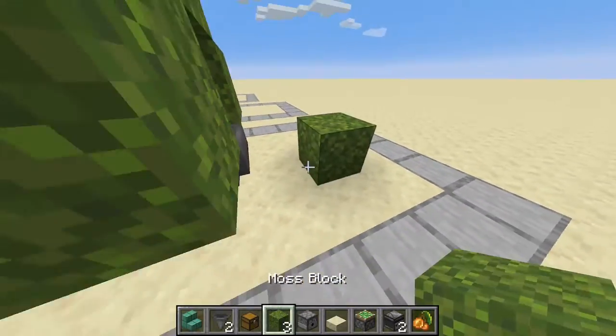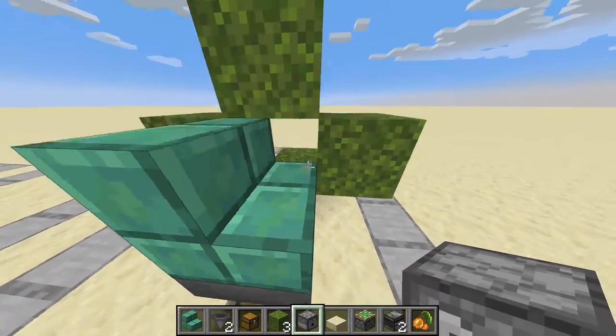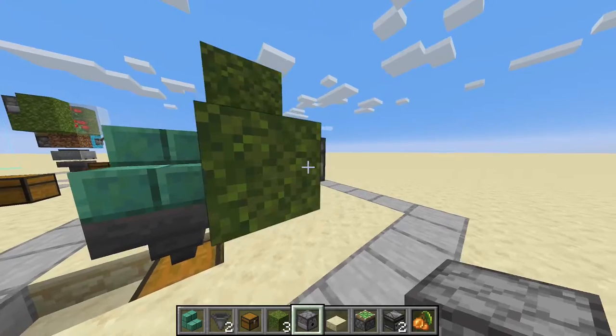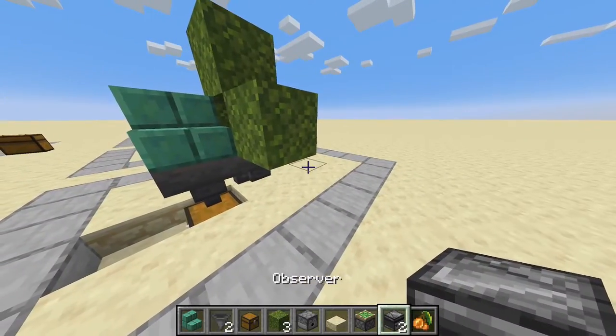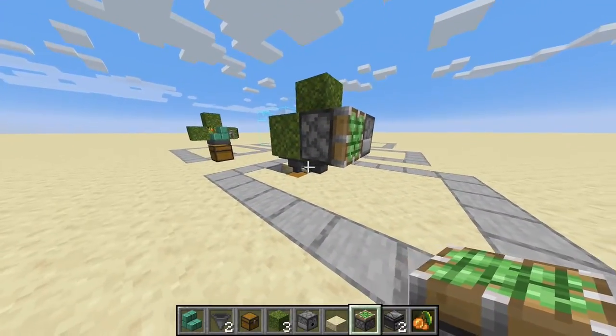At the back here you are going to place — if I position myself right — a dispenser. We're gonna put some bone meal in just for the glow lichen to grow.